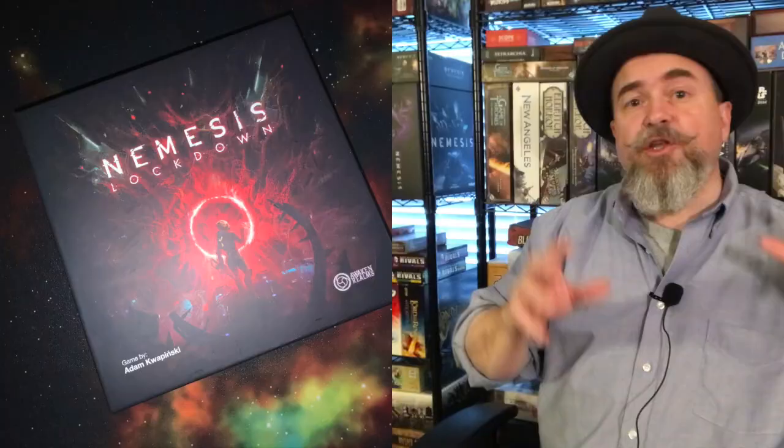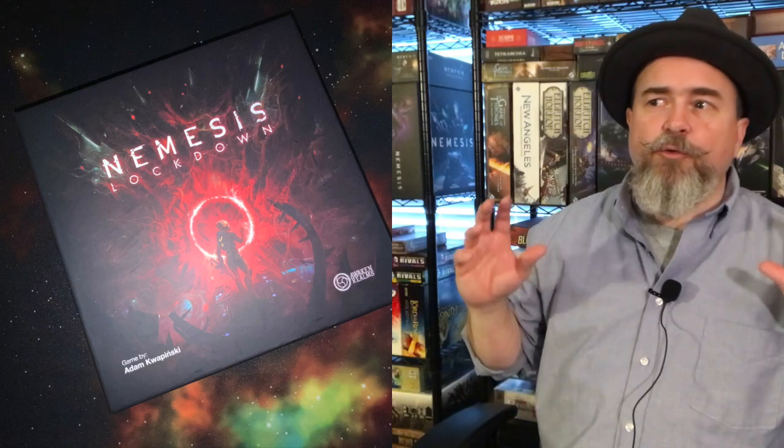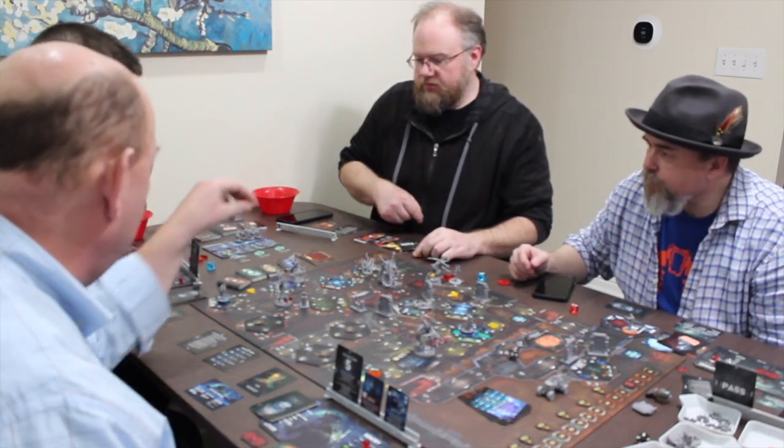Nemesis Lockdown picks up right where your Nemesis base game left off. Essentially the survivors from the Nemesis ship make it to a Mars colony where there's all sorts of kooky things going on and, believe it or not, the aliens have arrived as well. I'm not going to go through the nuts and bolts of this game because a lot of it is very similar to the original Nemesis core game, but there are some significant differences and that's what I'm going to focus on in my rules overview.